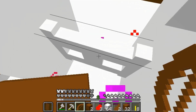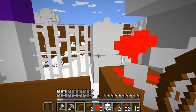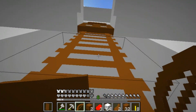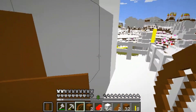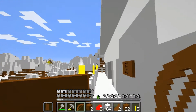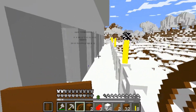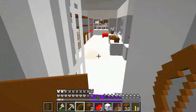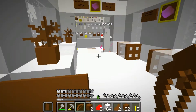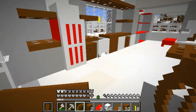Oh good grief. I love fence gate doors but they can be really annoying at times. We saw what we believe is a lava pool somewhere off that way, and we also heard one under the village, so there's a couple of options for making our portal once we find some iron.